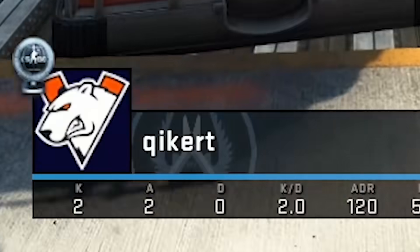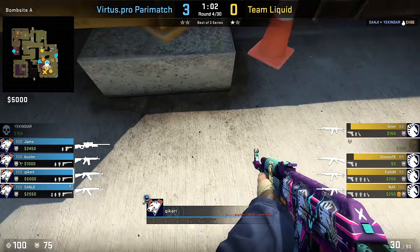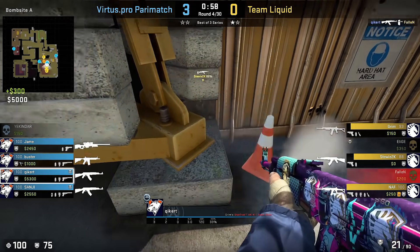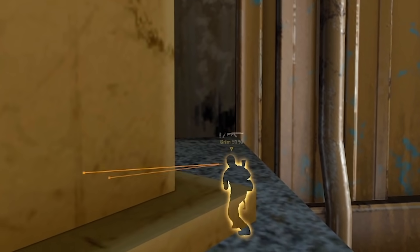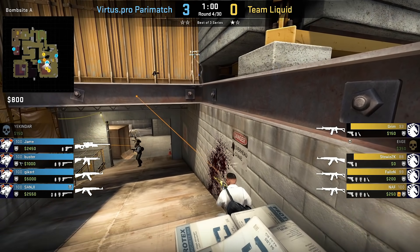Next up, Kikert with an intelligent wallbang towards Sandbags on Vertigo. The wallbang line uses this small piece of wood for maximum damage, and in this particular case it was very successful for Kikert, as it got Fallen out from the round.